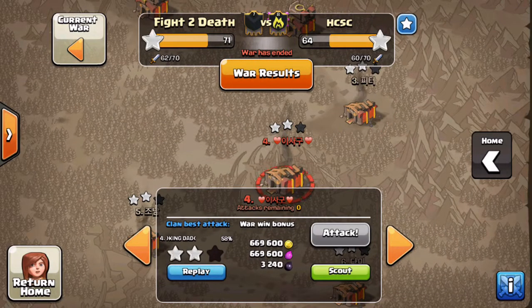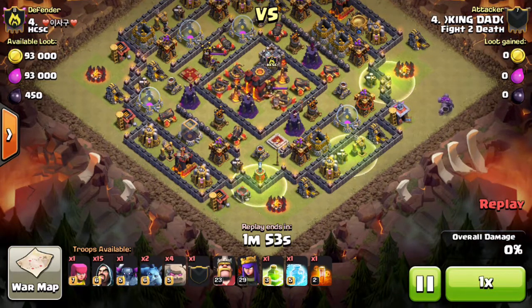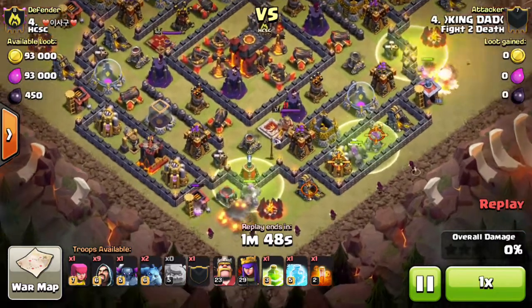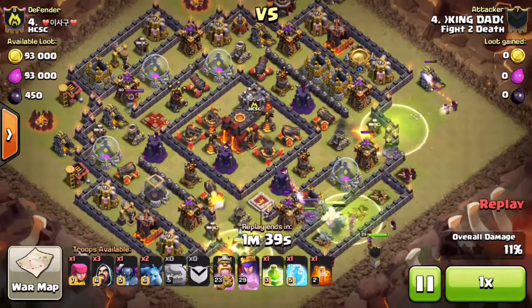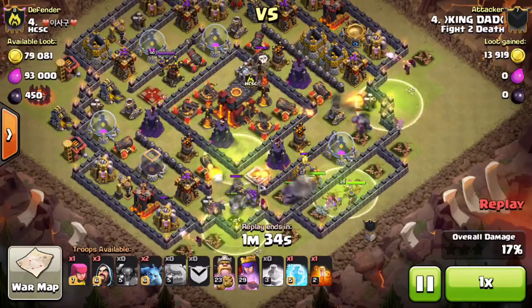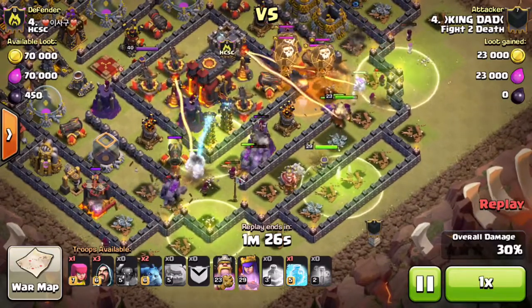For this third and final attack, we have our leader King Dad attacking. This player has completely maxed out defenses except for two cannons at level 12, so technically not completely maxed but close enough that it won't make a real difference. King Dad also only has heroes in the 20s.